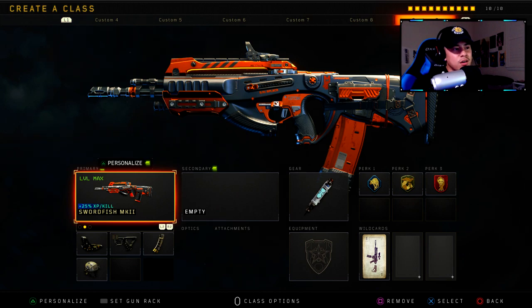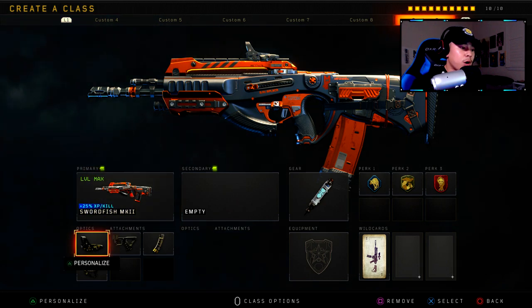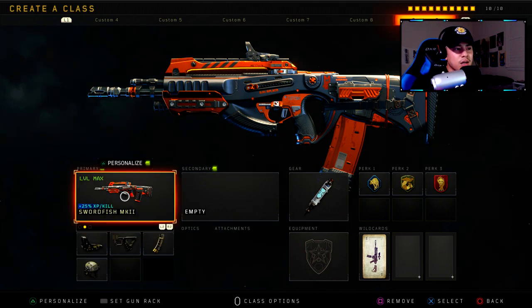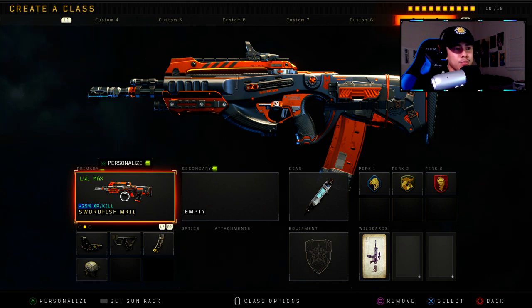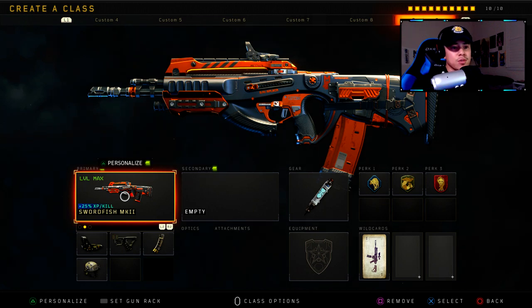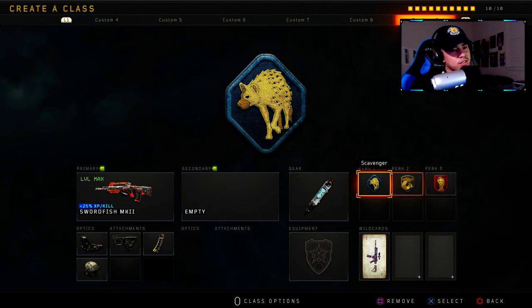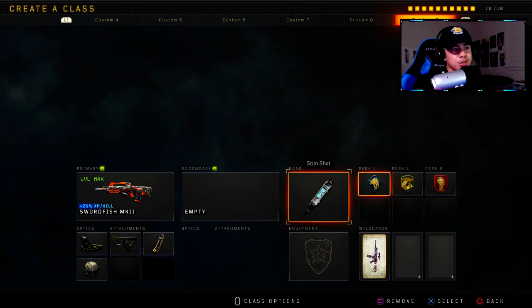Class setup number nine — moving on to Tactical Rifles. Out of all the tactical rifles, the Swordfish is definitely the best one. For optics: Reflex Sight. Attachments: Quick Draw, Hybrid Mags, and High Caliber. You want to use this weapon at a distance — don't rush too hard with it. You can melt people up close but it's not preferred. At medium to long range you will melt people in about one to two bursts. For gear: Stim Shot, Perk 1 Scavenger, Perk 2 Gung-Ho, Perk 3 Dead Silence. Having Scavenger means you can use any specialist you want.